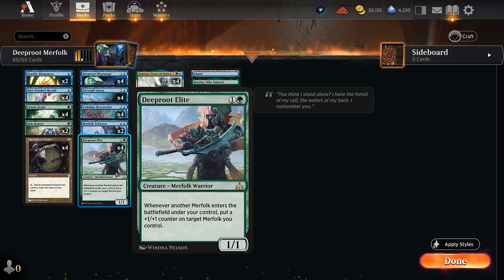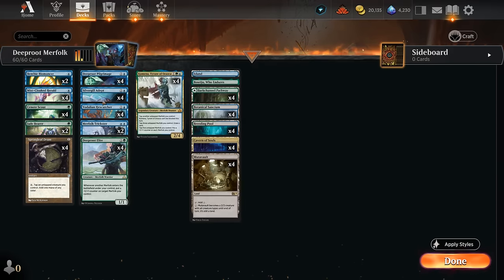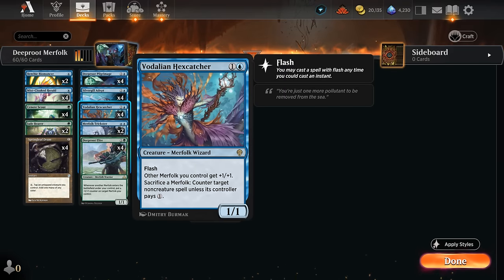We do still have a traditional lord with Hexcatcher, but this one can also counter non-creature spells by sacrificing a Merfolk. Once we make a bunch of 1/1 tokens we can easily counter all the opponent's non-creature spells with Hexcatcher.